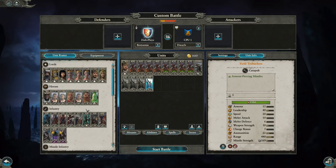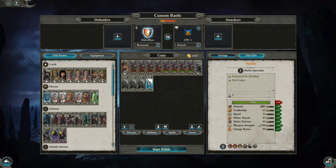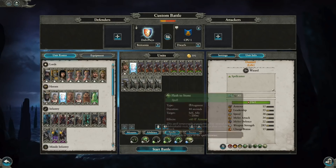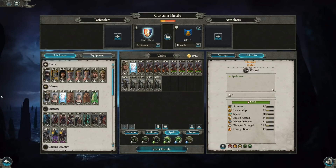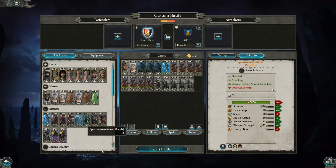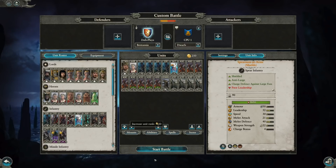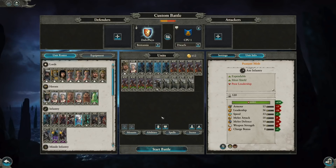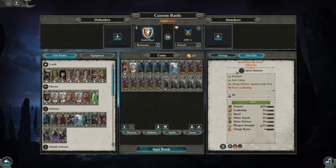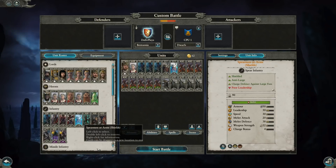For healing the Hippogriffs you want a Damsel with Lore of Life on foot - no need for magic resistance or anything. Just take Shield of Thorns and Regrowth. From there you can take some speed bumps, maybe a Veteran unit like Spearmen at Arms for extra melee defense. Or maybe two Foot Squires - something like that. Just kind of spitballing here.